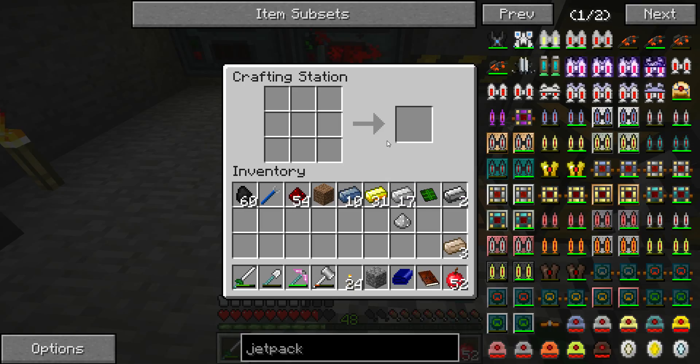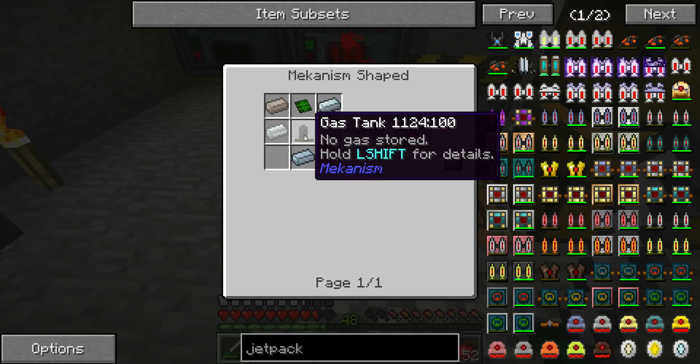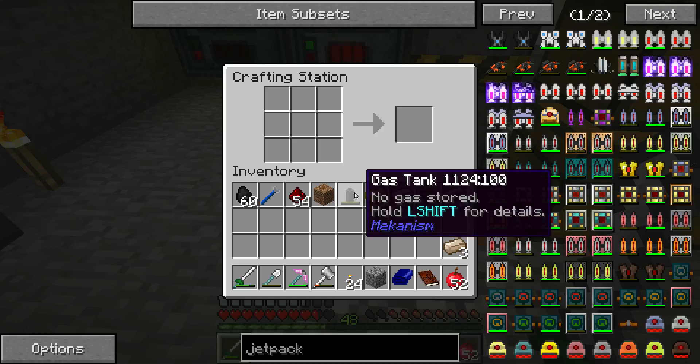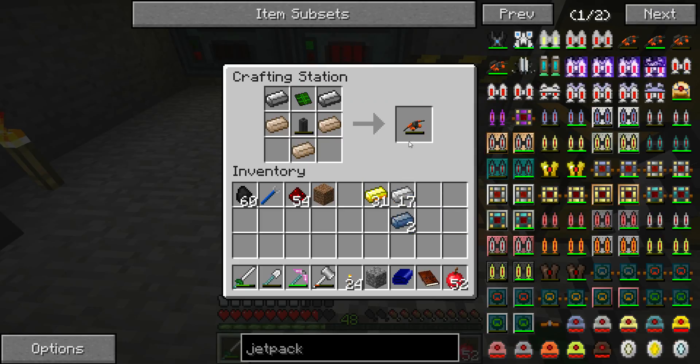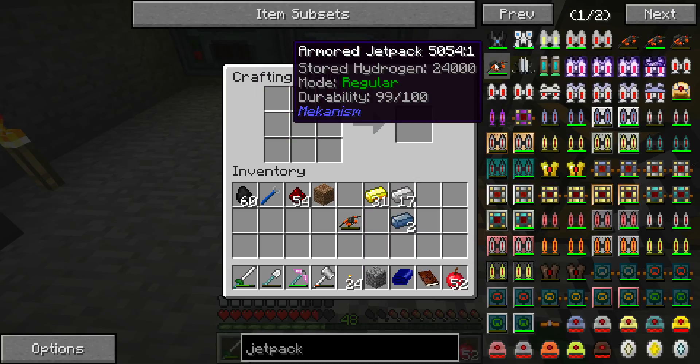Okay, we're back. I've made all the things we need. First we'll make the gas tank. Gas tank, 10-9. Gas tank — circuit, steel, 10. Jetpack. Excellent. And now how do I make the armored version?